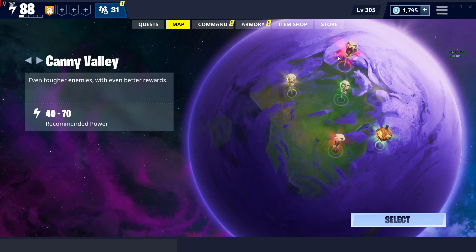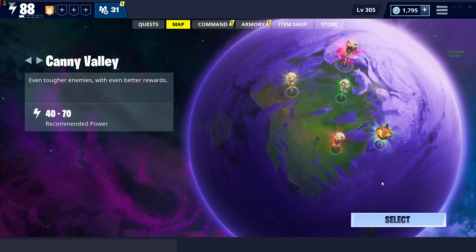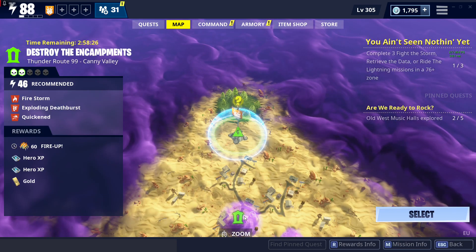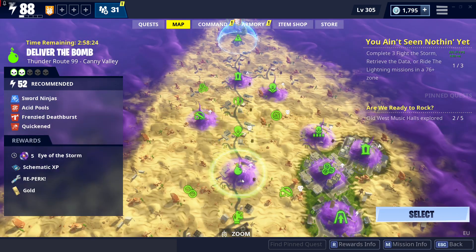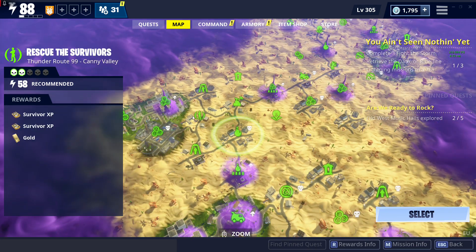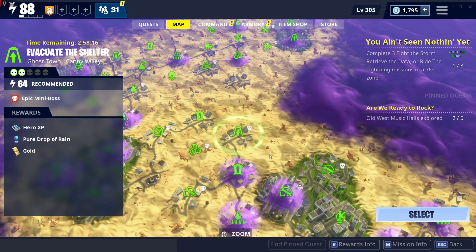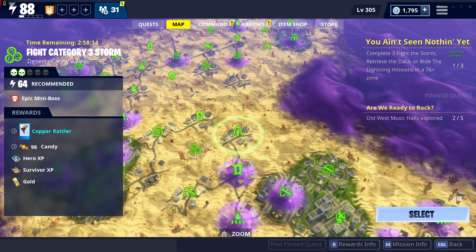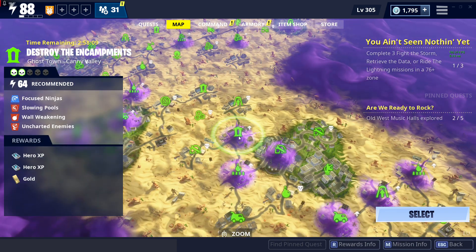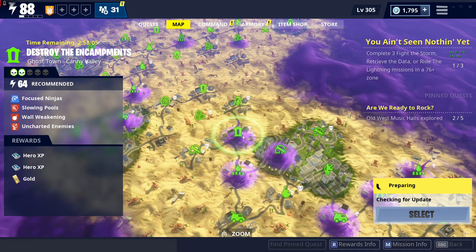The first thing you have to do is go to Canny Valley or Twine Peaks — it doesn't matter. I'm gonna go into Canny Valley because it's really easy. Go into Canny Valley and select a mission where the power level is equal to 64 or above. Select any mission, so I'm gonna go with this one.